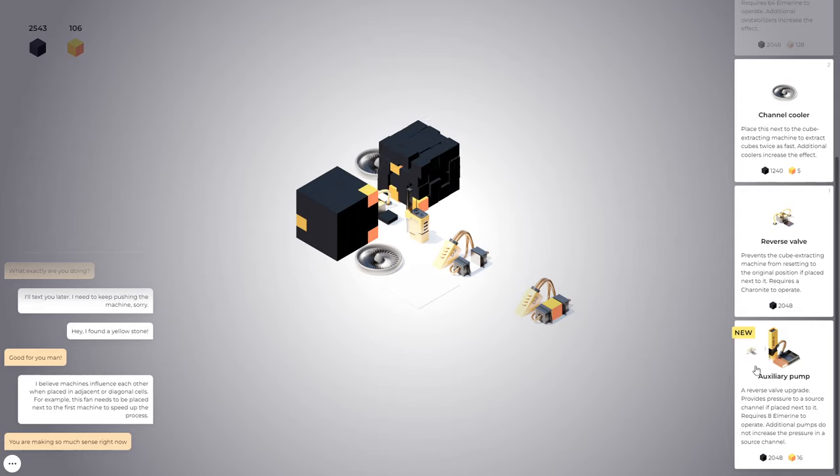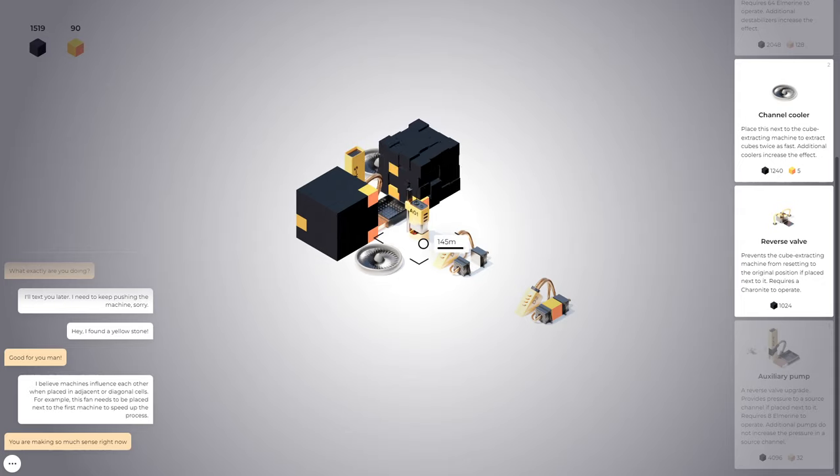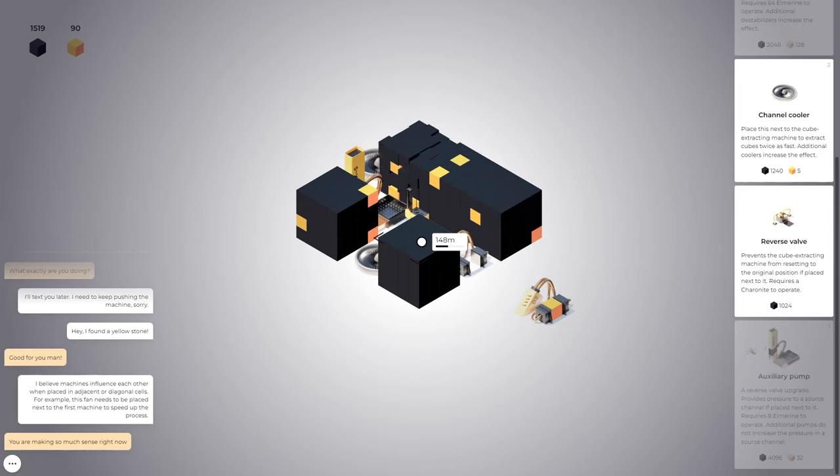You feel more powerful, you feel like you can do more things as you unlock more. It's like you don't start off with robots in most Factorio games because once you unlock them, it makes a big difference to your workflow. It's the same with the speed boots and all that stuff. So it's intentionally designed to be a little bit obtuse. But here we go — auxiliary pump. 'A reverse valve upgrade provides pressure to a source channel if placed next to it.' I don't know what that means at all.